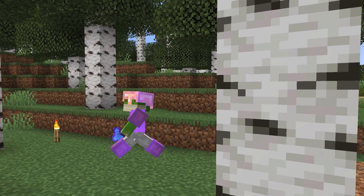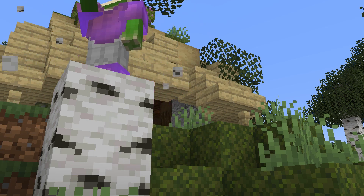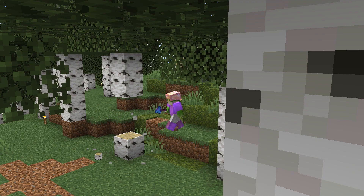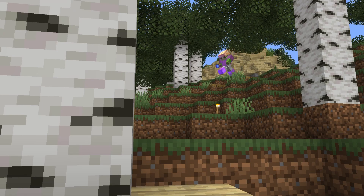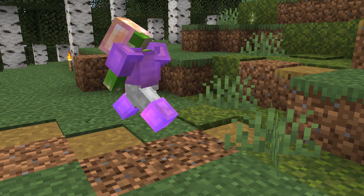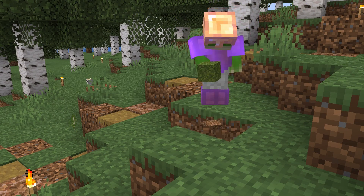From the outside of this build, we connect the path down to our start area, of course making it look nice and overgrown as we go along. We start by clearing the area of all the default trees, working in different types of dirt along with our path blocks.